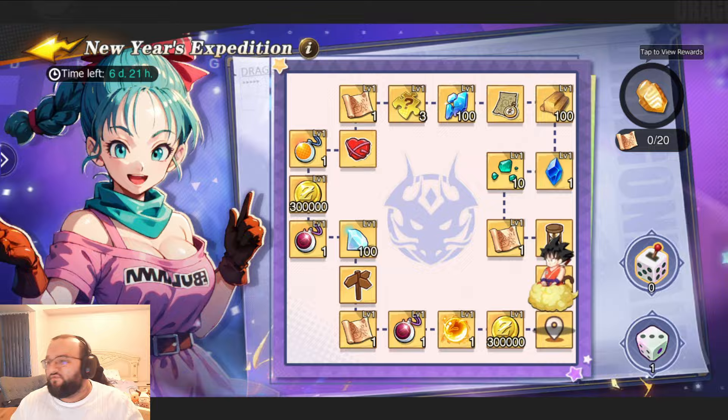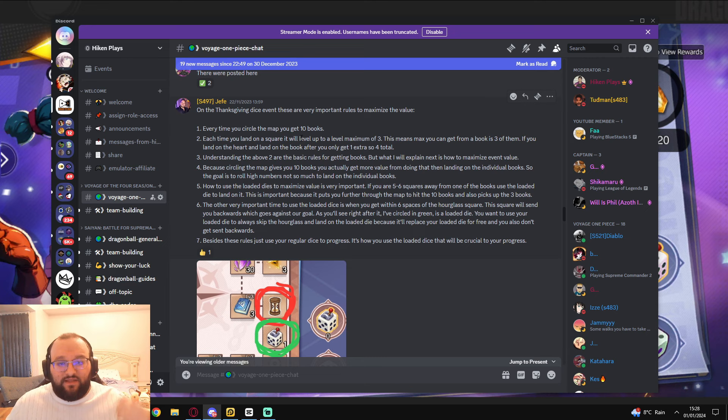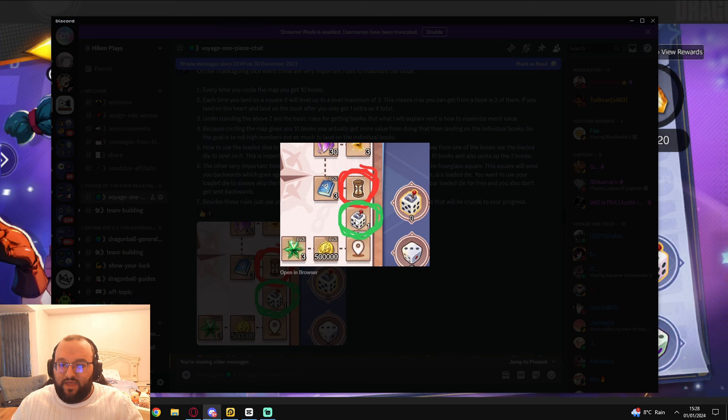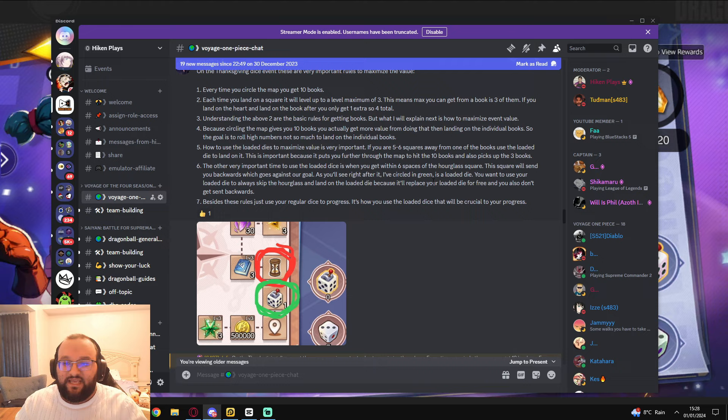In order to maximize the event — it does say Thanksgiving dice event, it's the exact same event we had in Voyage for Thanksgiving. But every single time you circle the map, you're going to get ten books every single time. The method is you want to avoid the thing circled in red — the clock thing. And you want to make sure you always hit the dice. Always hit that dice. And then after that dice, you want to roll a six. That will get you to where you need to be.